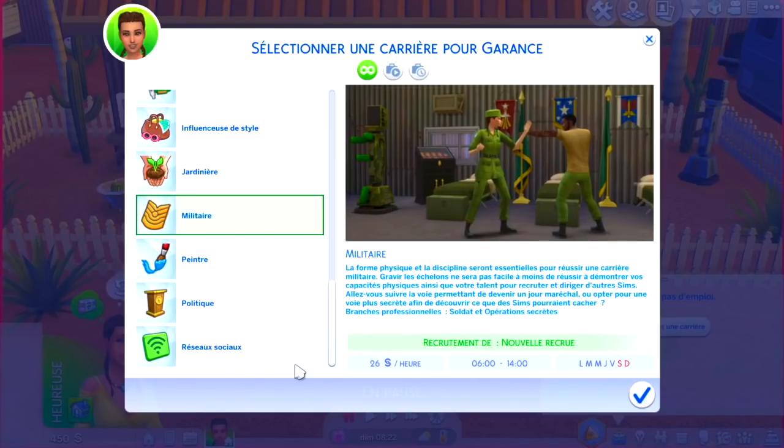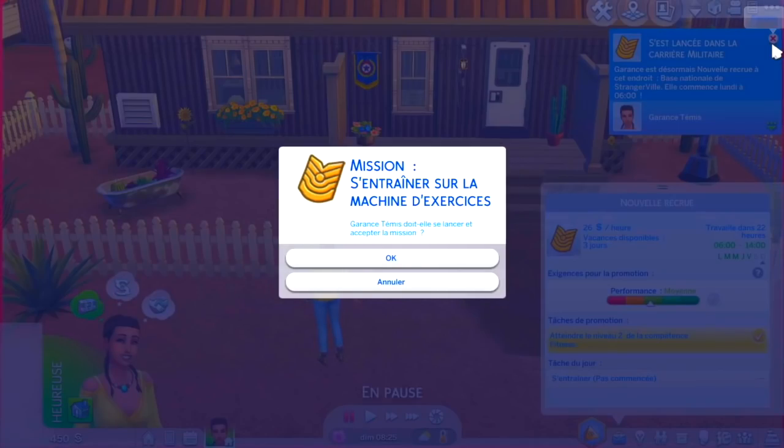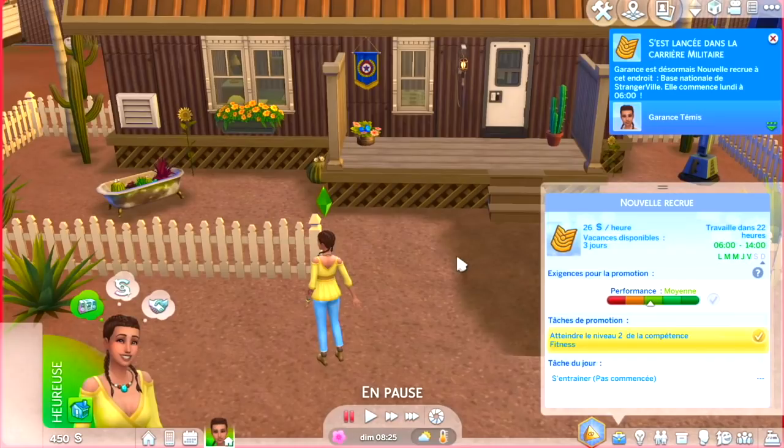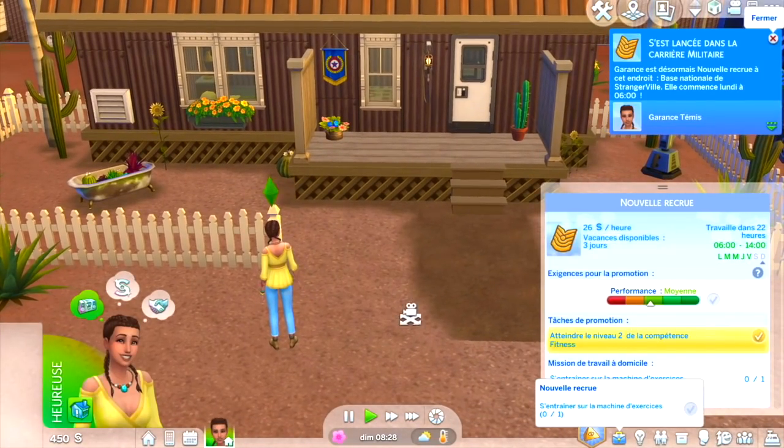On gagne 26 Simflouz par heure, horaires 6h-14h — on commence tôt. D'après ce que j'ai compris, c'est une carrière un peu comme le jardinage et les carrières de vie citadine : on peut travailler de chez nous. Garance est désormais nouvelle recrue à la base nationale de Strangerville. On doit s'entraîner sur la machine d'exercice — j'en ai une justement, j'avais prévu le coup.